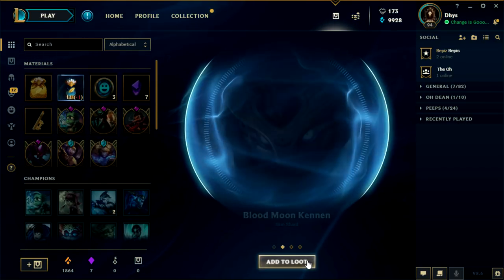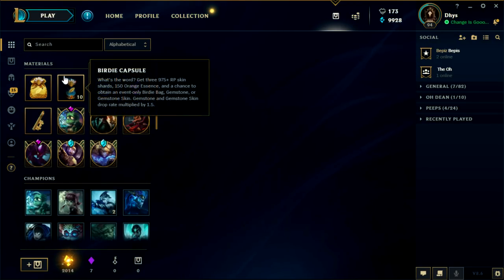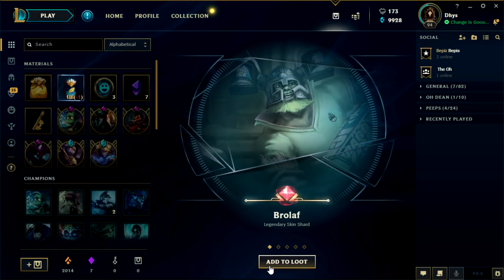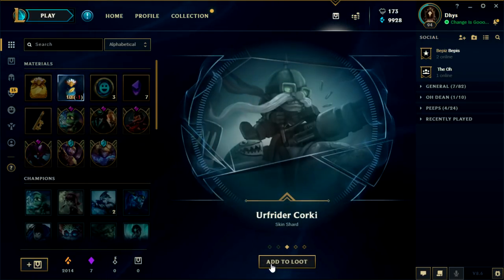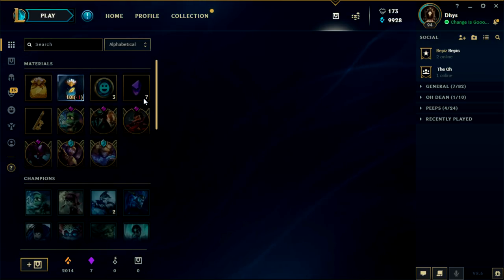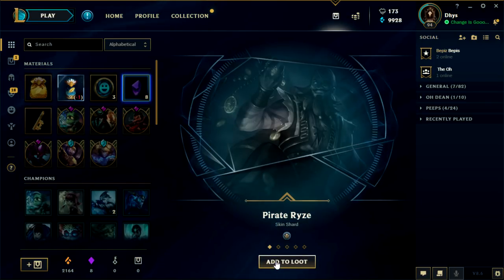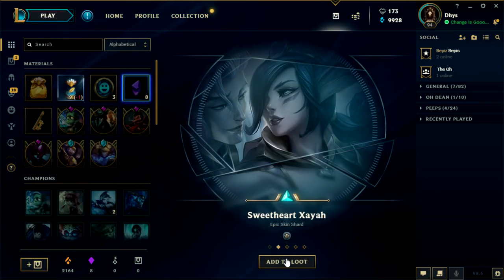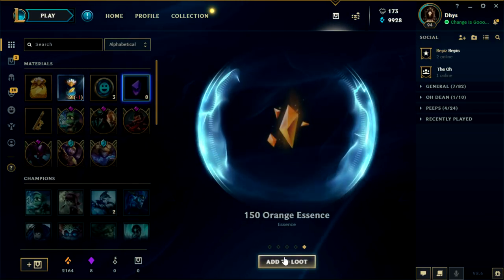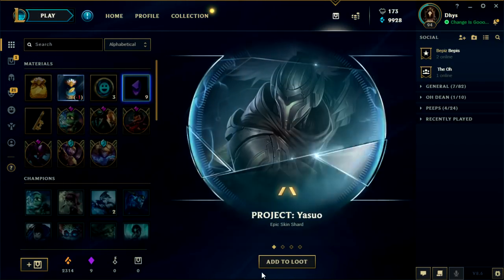Mash Shaco, Blood Moon, Overlord Malzahar, and 150 orange essence. Alright, we got 10 more. Brolaff, Championship Thresh — I got that — Unfried Akali, a Gemstone, and 150 orange essence. That's what I'm talking about boys, we need 2 more. Private Pirate Ryan, Sweetheart Zaya, Super Galaxy Rumble, another Gemstone, and 150 orange essence. We've got 9 — we need 1 more!